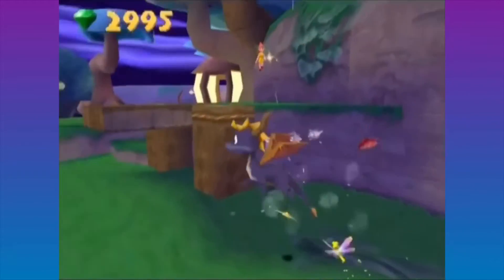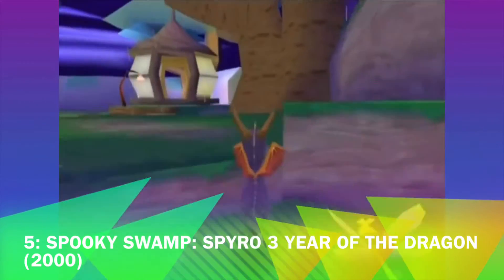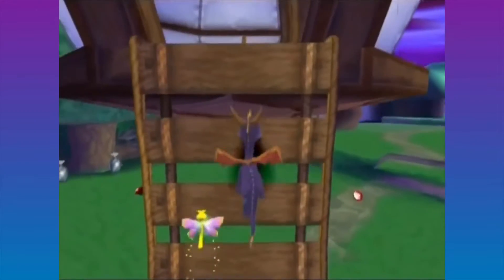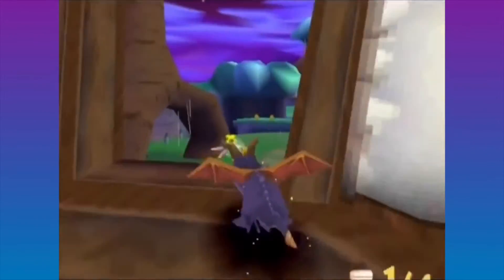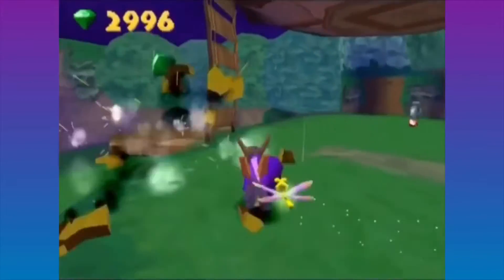At number 5 we have Spooky Swamp from Spyro 3: Year of the Dragon. This is at number 5 because it feels more like a swamp level than a spooky level, but it gets points because it has spooky in the name.